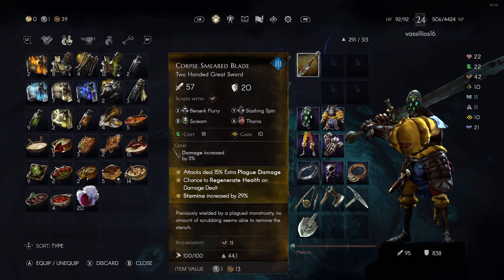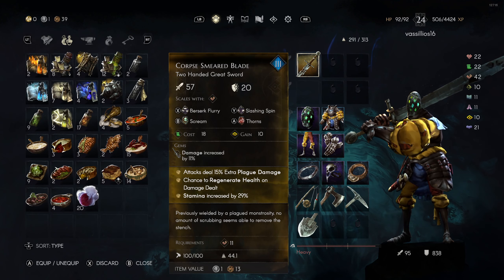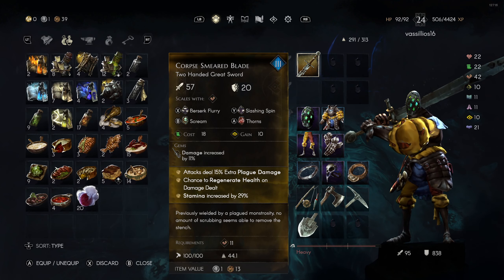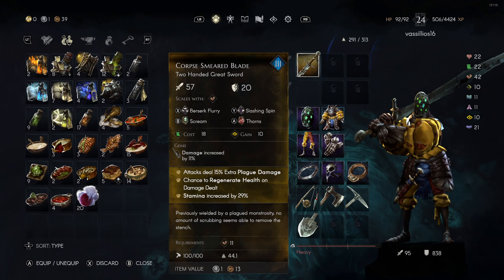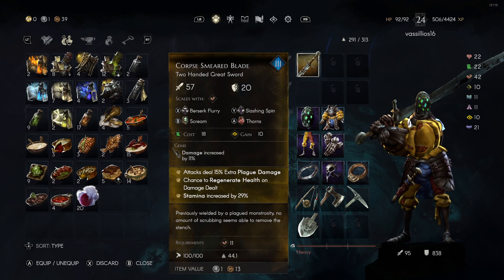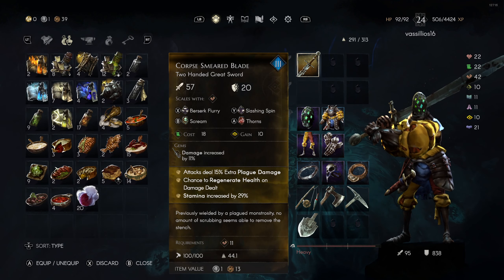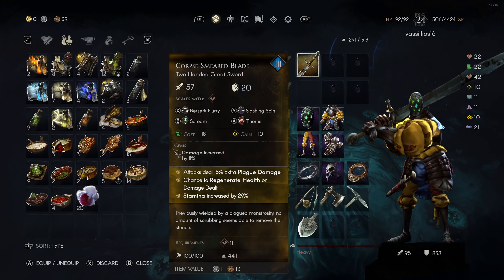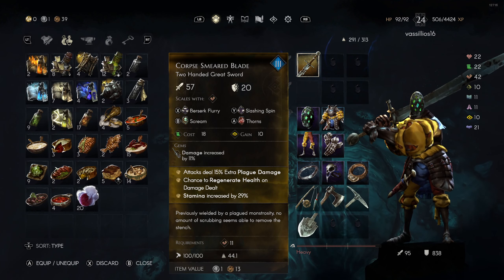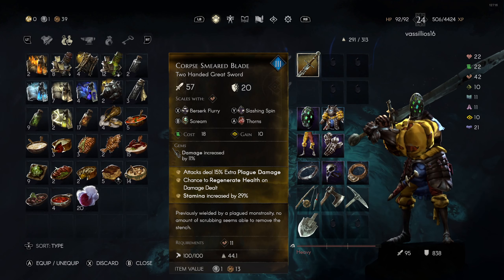Starting with my weapon, you can see here I have the Corpse-Smeared Blade, the two-handed greatsword that gets dropped by Warwick the Torn, the first boss of the game. Once I was able to wield it, I have been using this weapon and it's been my go-to — it's awesome. I did have to put all my stats into strength to wield it, so I chose very early on I was going for a strength build. It's got four different runes: attack steal, 15% extra plague damage, chance to regenerate health on damage dealt, stamina increased by 29%, and I added a gem to increase damage by 11%.